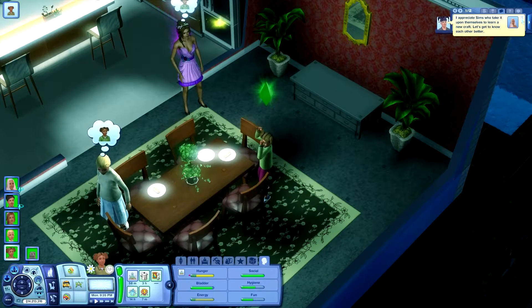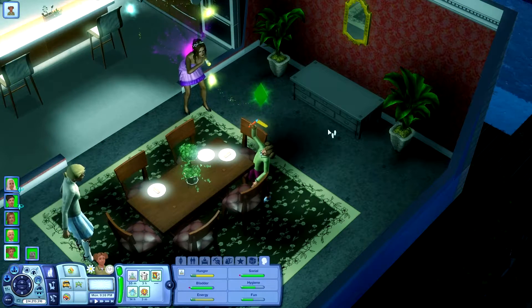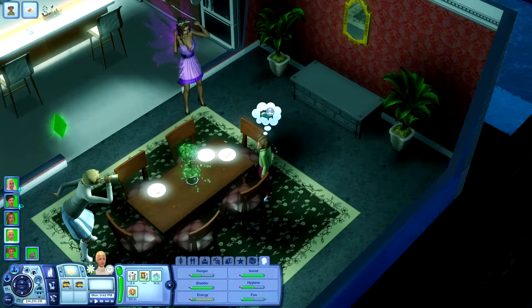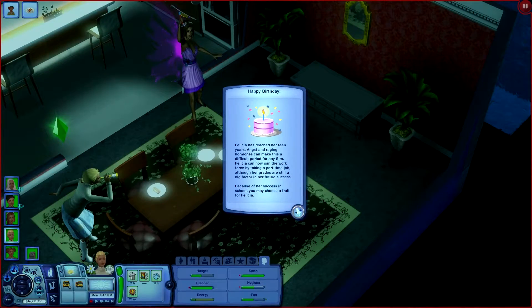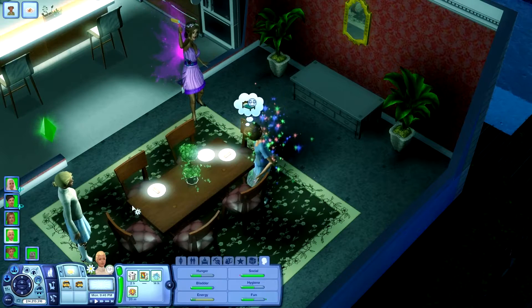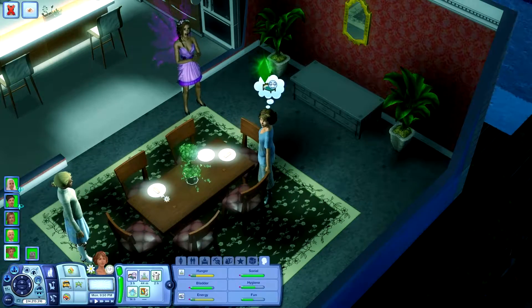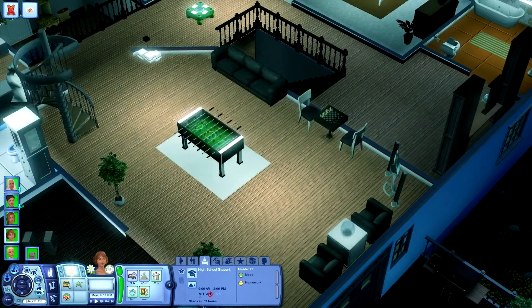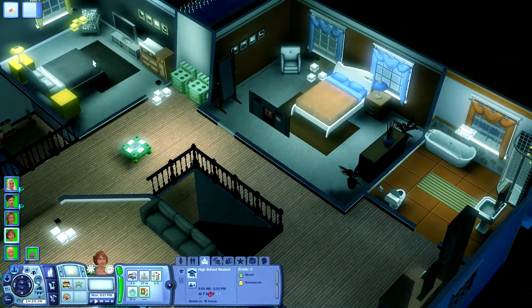That means I have to go into Create-a-Sim — ugh, that kills my game. Now I have to tell you to do this again. Let's see what you get — you get clumsy. Alright, we can work with that. Eat your hot dogs and then you guys need to go to bed. I need to teach them how to drive and all that fun stuff, but I'm not going to worry about it.